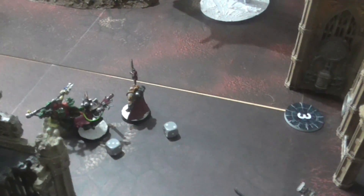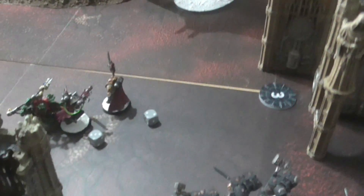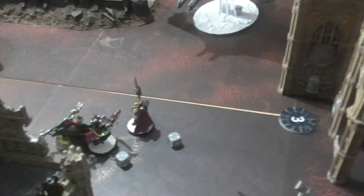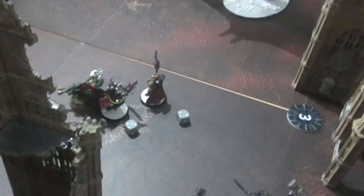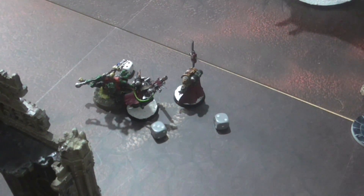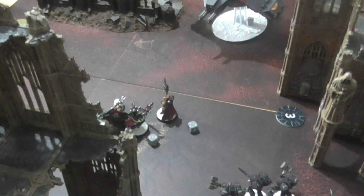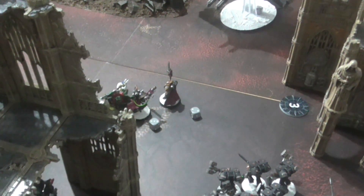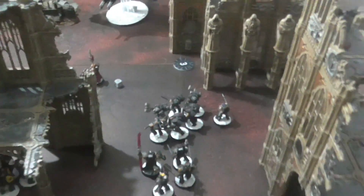The Watch Master managed to take out the Big Mech, but not before the Ork player used the Orks Is Never Beaten stratagem, dealing two wounds to the Watch Master before going down. Using Counter Offensive on Artemis, he dealt four wounds to the Weirdboy. The Weirdboy fought back but didn't manage to hurt Artemis. That marks the end of the combat phase. No morale tests needed. End of Turn Three: Deathwatch have 46 victory points and the Orks have 21.